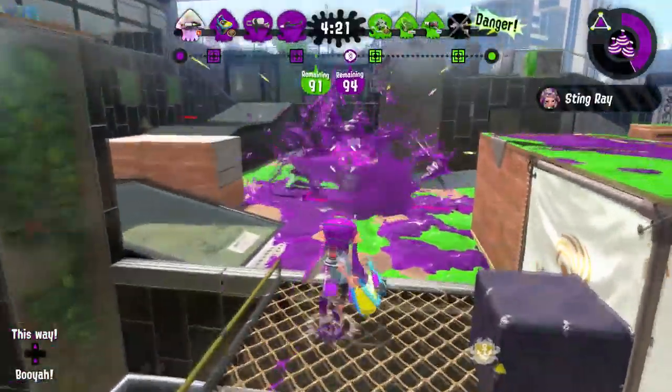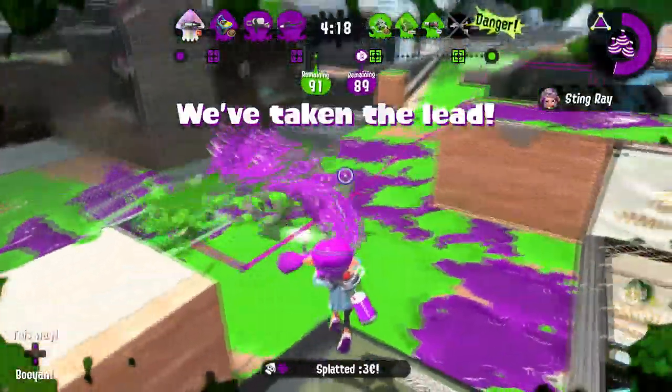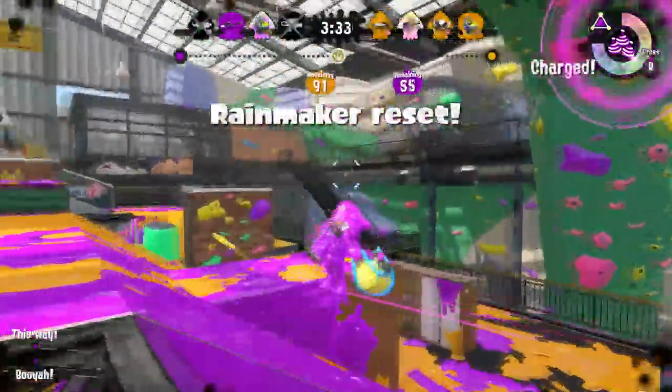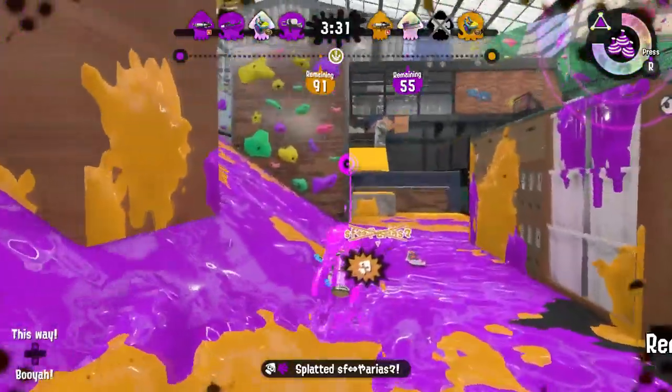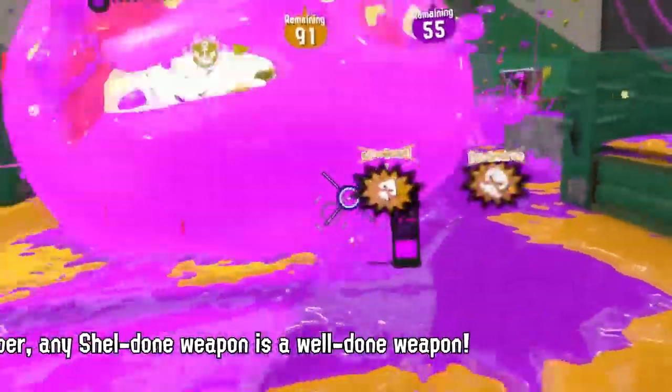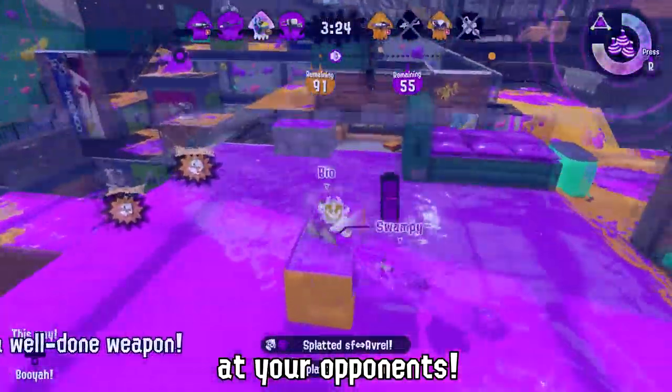This is a creation by Ammonites, your one-stop shop for weapon retail, repair, and research! Just like the Aerospray PG, the Soda Slosher was an idea that came straight from the mind of Sheldon, meaning that it has to be good! That's our shelled one-and-done guarantee!